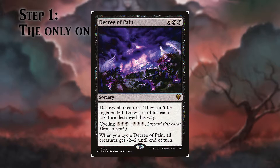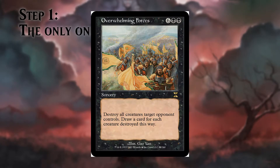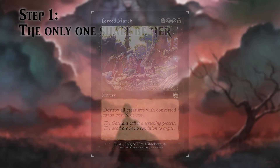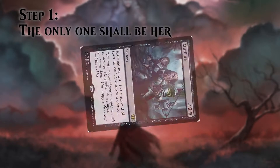And if you cycle Decree of Pain, it gives -2/-2 to each creature. Overwhelming Forces destroys all creatures, but only the ones your opponents control, and it gives you cards for each of them. Forced March destroys all creatures that cost X or less — and as Shaoku is expensive, she will usually survive this. Mutilate gives -X/-X to all creatures, where X is the number of swamps you control, which should be enough to kill everything.